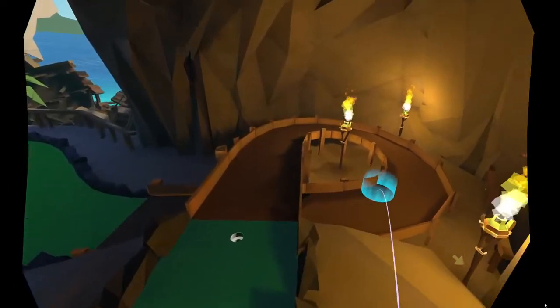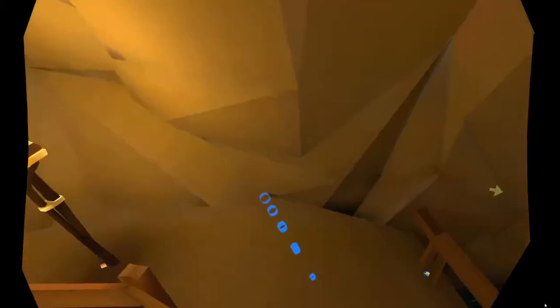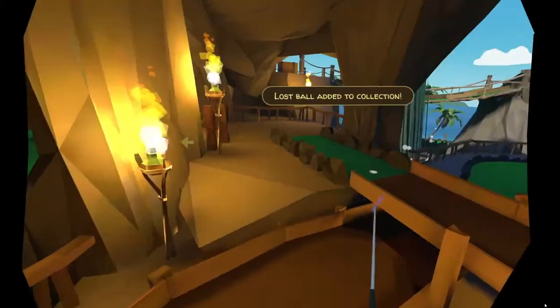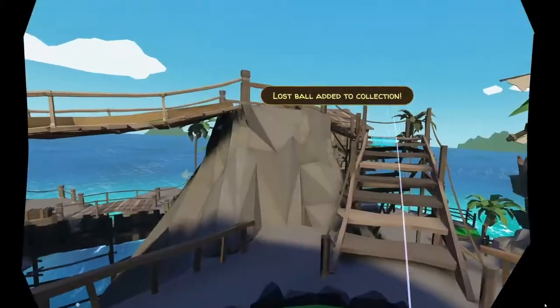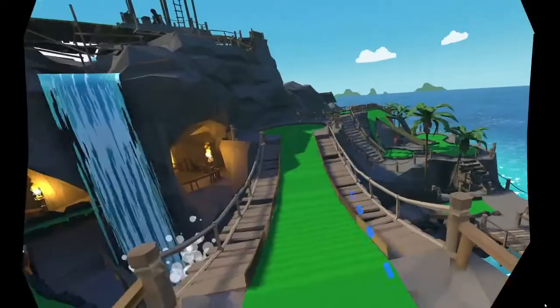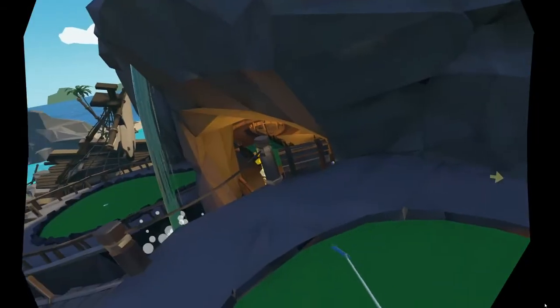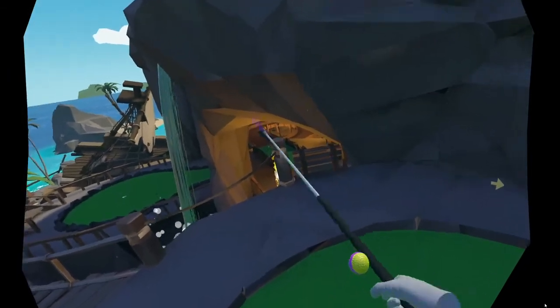Number ten: go to the right of this loop area, down by the railing. Number eleven is to the left of the hole by the box — he was watching his buddy number ten.